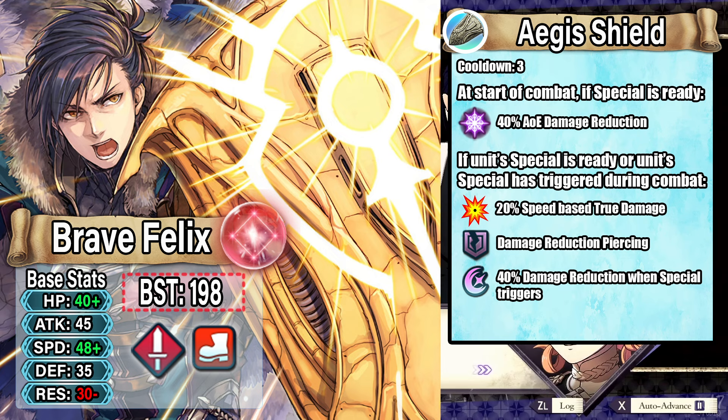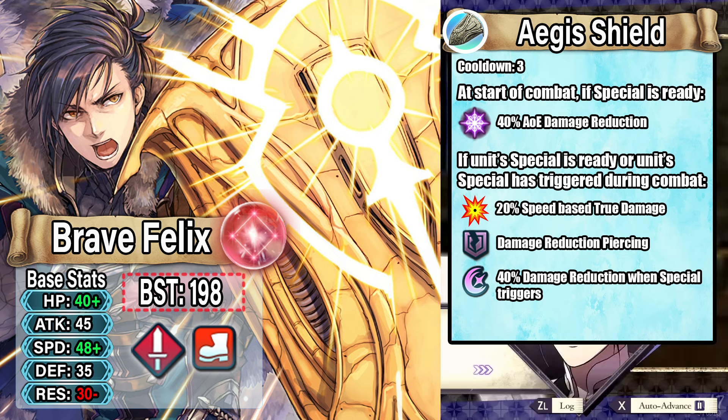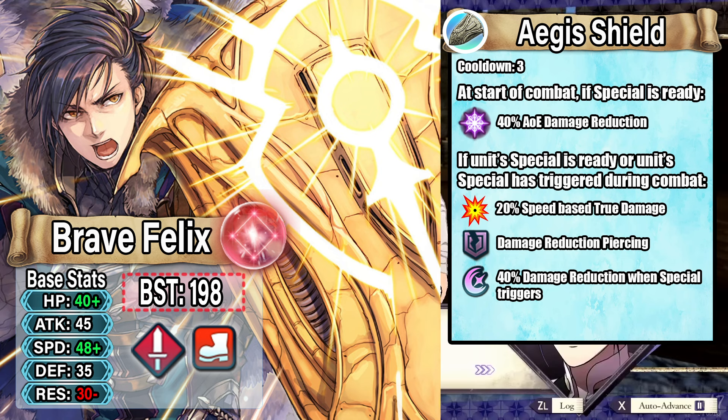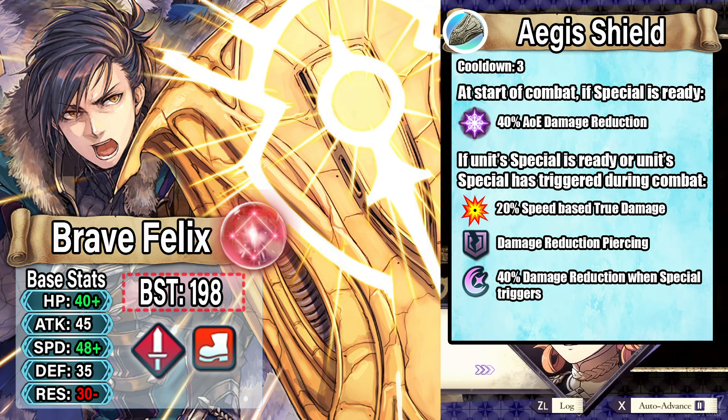We then move on to his preference special, Aegis Shield. This is a 3-cooldown special. At start of combat, if special is ready, you get 40% AOE damage reduction. If the unit's special is ready or has been triggered during combat, you get 20% true damage based on speed, damage reduction piercing, and 40% damage reduction when special triggers.